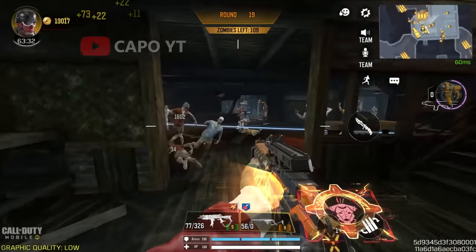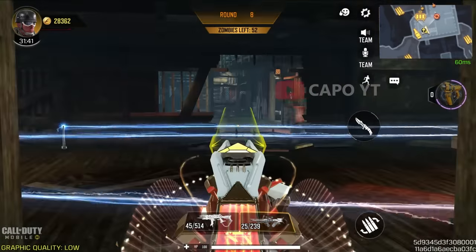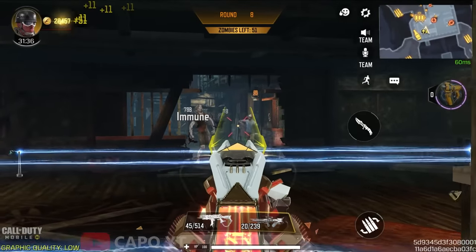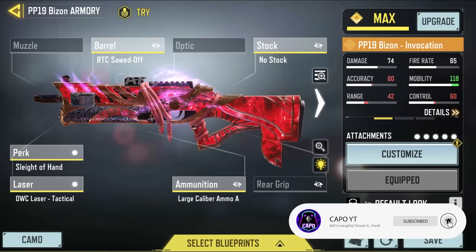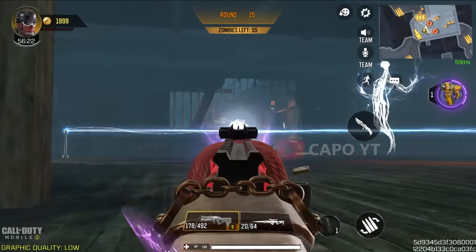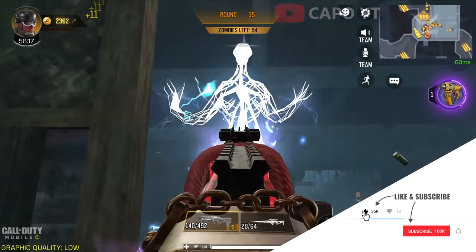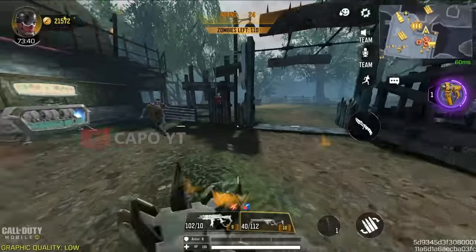For players who prefer assault rifles or SMGs, here are the best options. The Oden has a higher damage multiplier compared to most assault rifles and deals good damage, though it's not recommended in higher rounds. The best SMG in zombie mode is the Bison — it has a damage multiplier of 1.75, which is amazing for an SMG. When leveled up with the Pack-a-Punch machine it performs like an LMG, and with its high mobility it becomes a huge advantage.